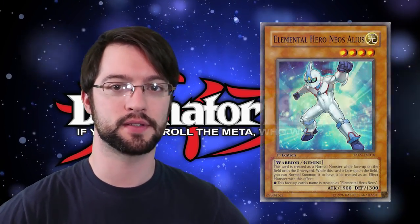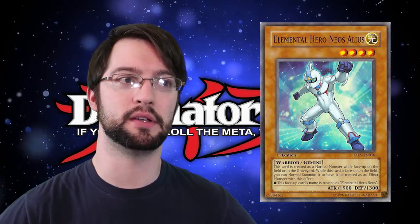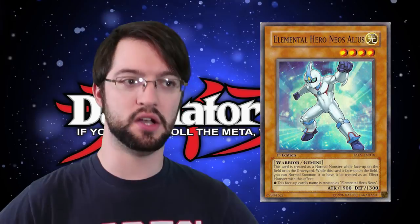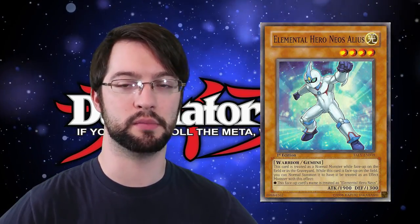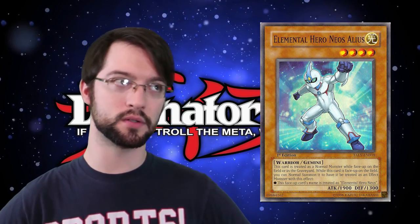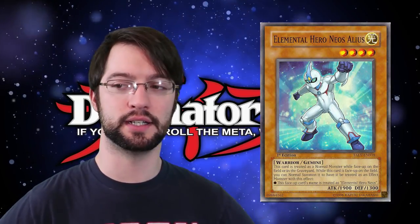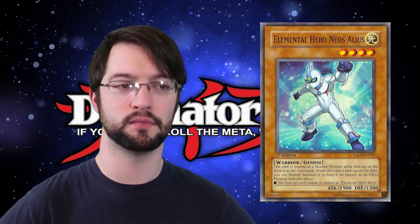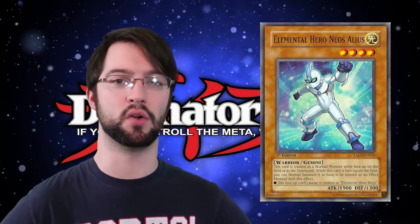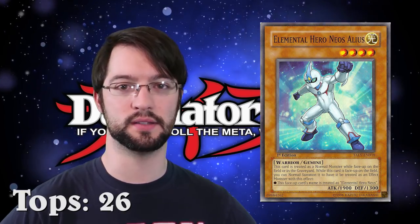Elemental Hero Neos Alias — the second and last Gemini on the list. Alias is a weird one because, yes, he is a Gemini monster, but pretty much he only saw play because he's a level four light hero monster with 1900 attack, so he's a beater. But when you Gemini summon him, he becomes Elemental Hero Neos, so you can use him for fusion material for all those Neos fusions. Something at level four, but it takes two turns to make it Neos — the theory was to make those fusions easier by giving you a level four version of Neos. But he was pretty much just used because he was a level four light hero monster. Later, once we finally got the Masked Heroes, you made them with — is it Koga? Is Koga the one you make with this? So that's why you ran him, to make Koga. He's got a ton of tops, sporadic through the history since he came out, but it's always been for what he is, not what he does.